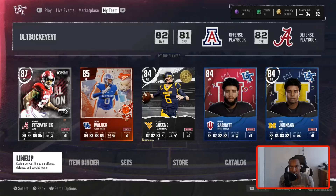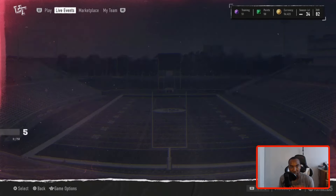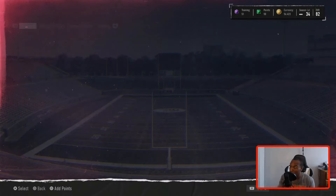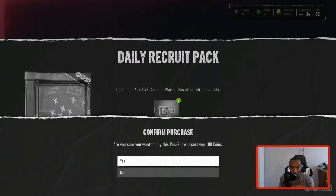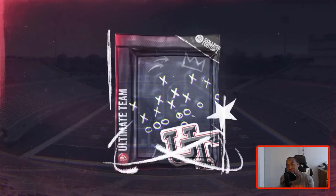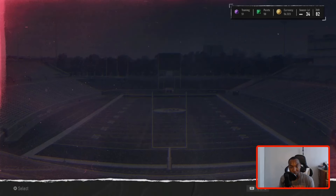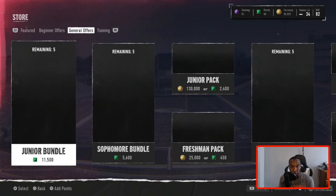If we back out, we have an 81 offense and an 82 defense — that got us 10 wins in champs. We have to get 16 wins this upcoming week. We have 56,000 coins. I dropped the coin-making method video that dealt with the recruit bundles, and in that video we actually pulled an 88 overall. Let's see if we can pull some heat here and if the coin-making method still holds up. If we can make our coins, we could do another shopping spree for the team to prepare for champs this week.